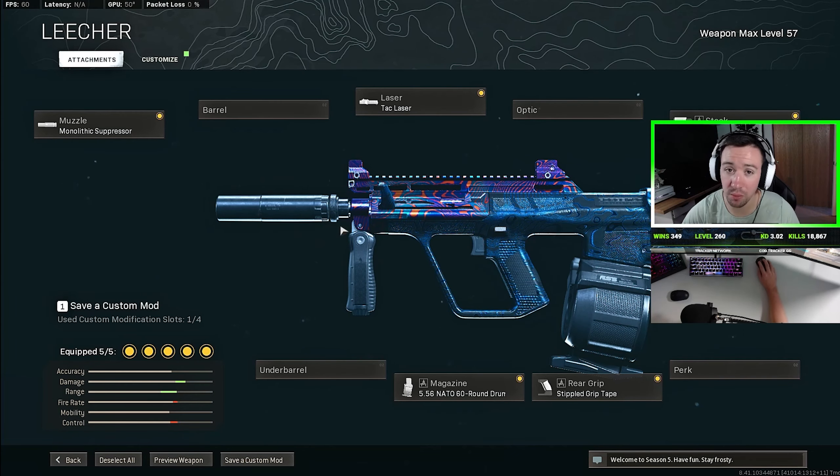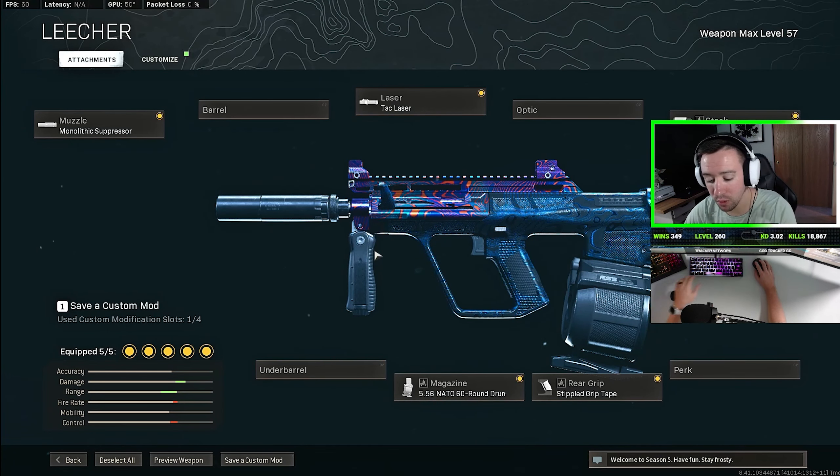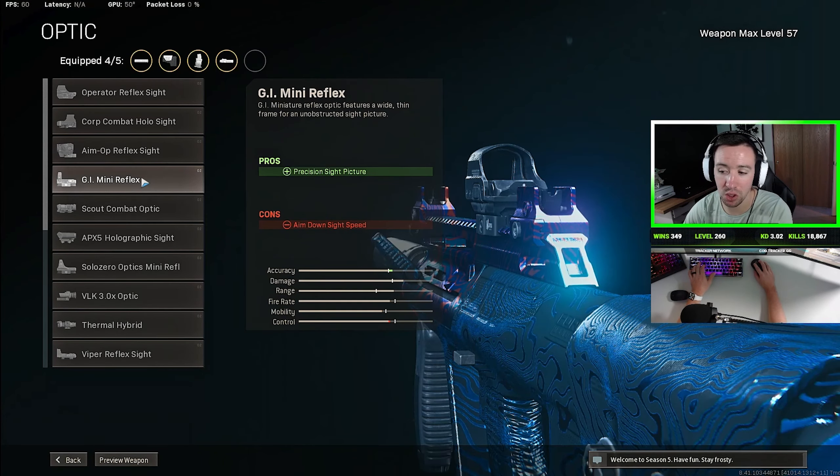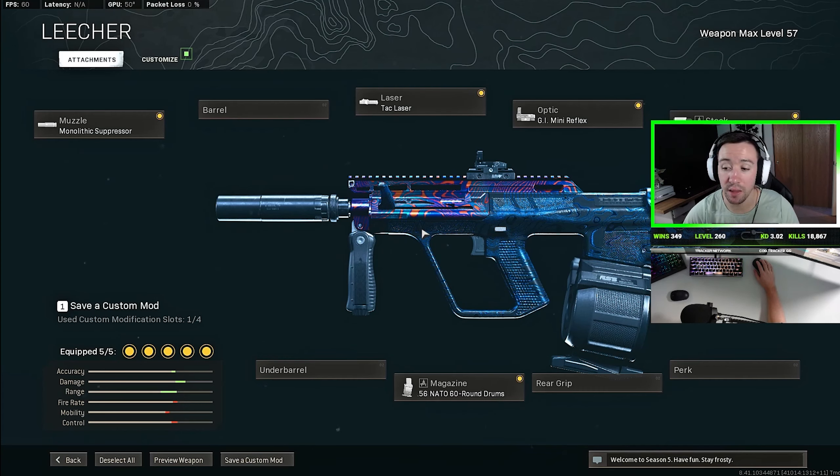Now, you probably saw from some of the clips that I was using a red dot sight on a few of them. So this is JGod's build right here. The ForgeTac CQB comb is what's hiding up behind my webcam — that helps with the aim down sight speed. For a few of them, I took off the stippled grip tape and put on the GI Mini Reflex. I'm weird when it comes to iron sights. The iron sights are really not bad at all on this, but for me personally, I just like having the clearest sight picture as possible, so that's why for a few of these I was using the red dot.